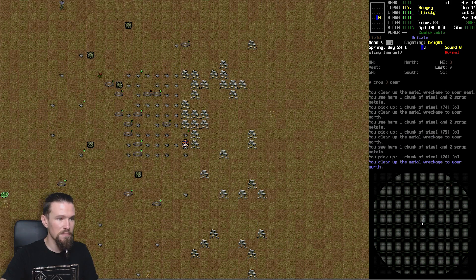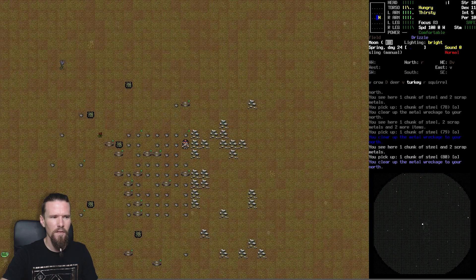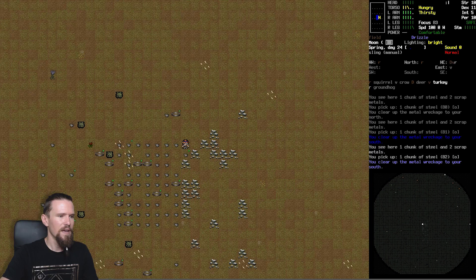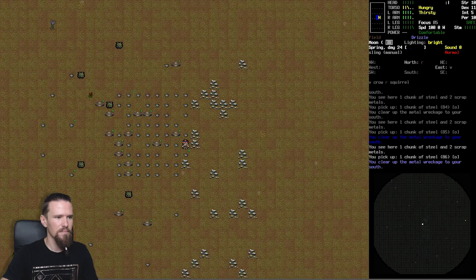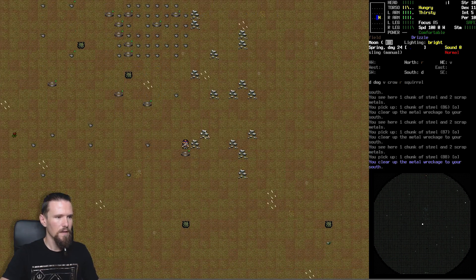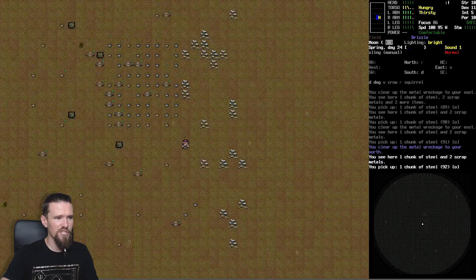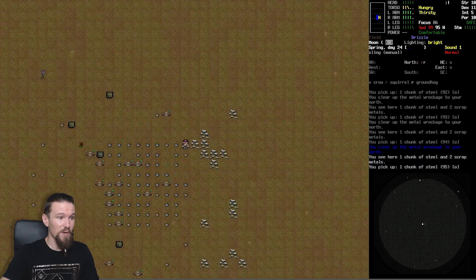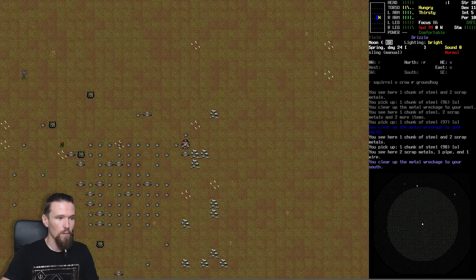The army jacket has warmth of 30 - not a bad garment. It probably has better volume than the hoodie and should have quite a few pockets. Plus it'll fit well into Leif's aesthetics. We're at 91 chunks now - we've definitely got enough this time! So we're going to be building an anvil this episode and taking our first real step into metalworking.